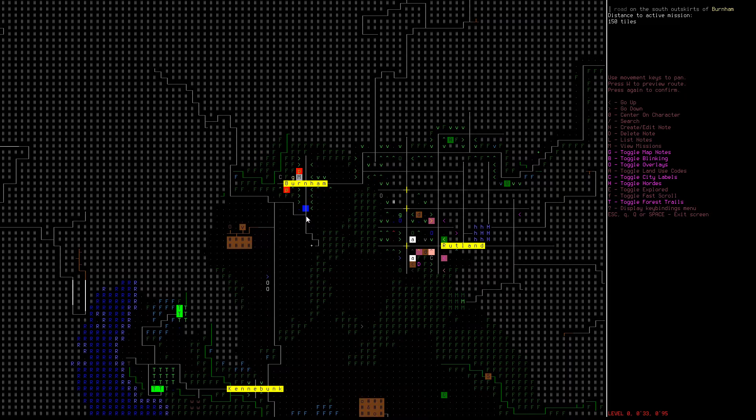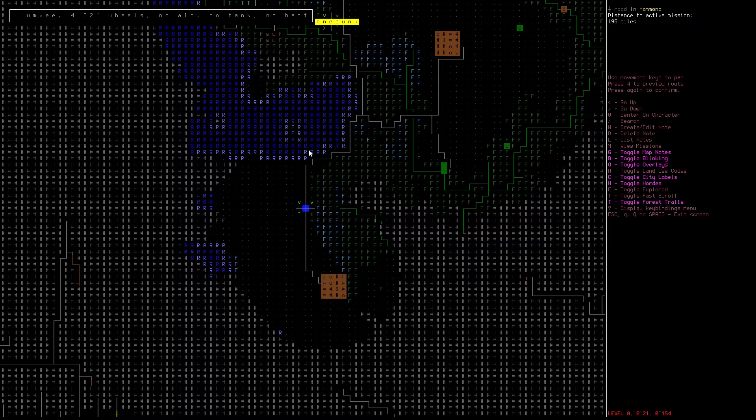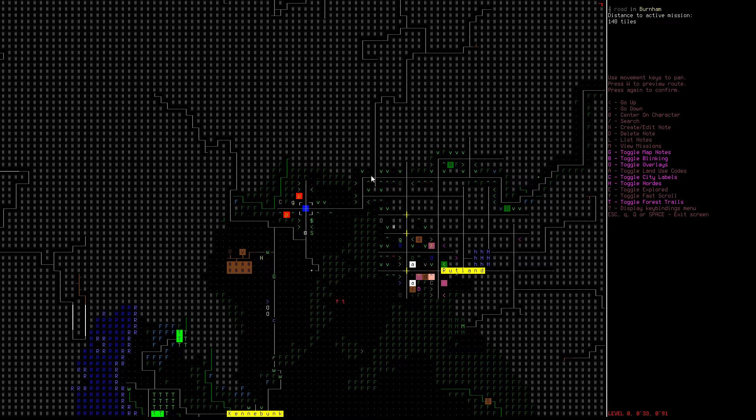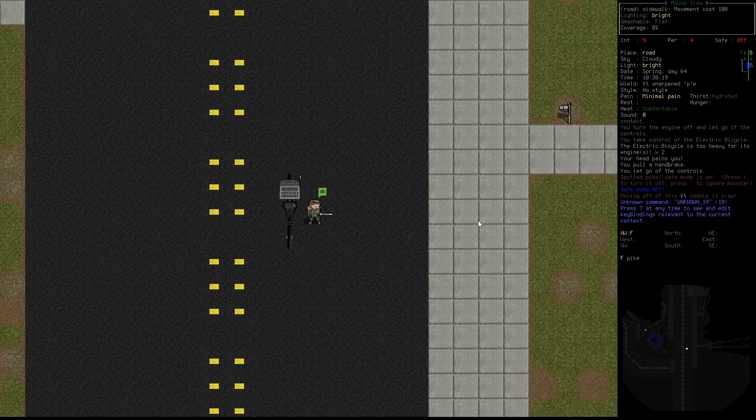We had done something like this before around Kennebunk and Hammond, but these two extremely small towns — I don't even know how to call them, are these like villages? — because these are really just a crossroad with four houses. Burnham is a little bit bigger. It's not anything like a city or a proper town with a residential area and a downtown or a shopping district. But still, it was at least 25, 30 zombies of various kinds, and there was like a pack of zombie dogs, and at the end also a very big zombie dog that ended up being a little bit anticlimactic anyway.